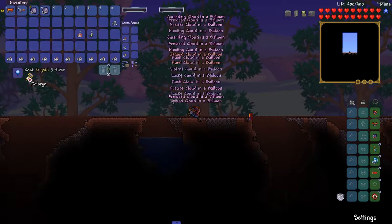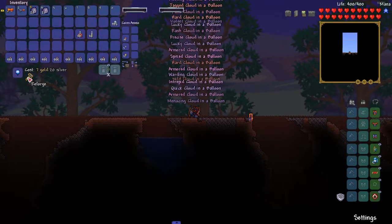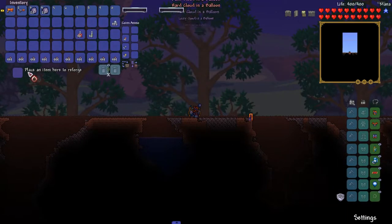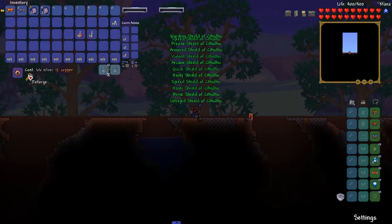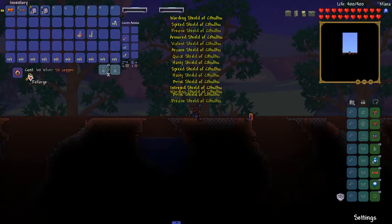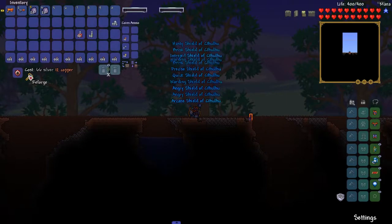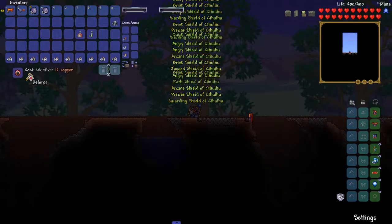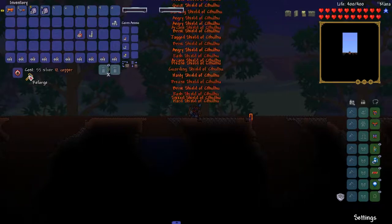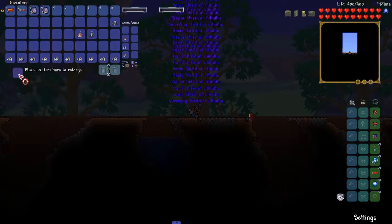The worst part is that I've been using basically the same area of my map for all of my arenas, drawing over them each time I need to make a new one. So I have to go back into t-edit and redo all of them. This one took a while because I have to draw a line, go into the sprite section, grab a wooden platform, and draw a whole line across the world. I don't know if there's an easier way to do that, but right now it's a huge pain in the ass.